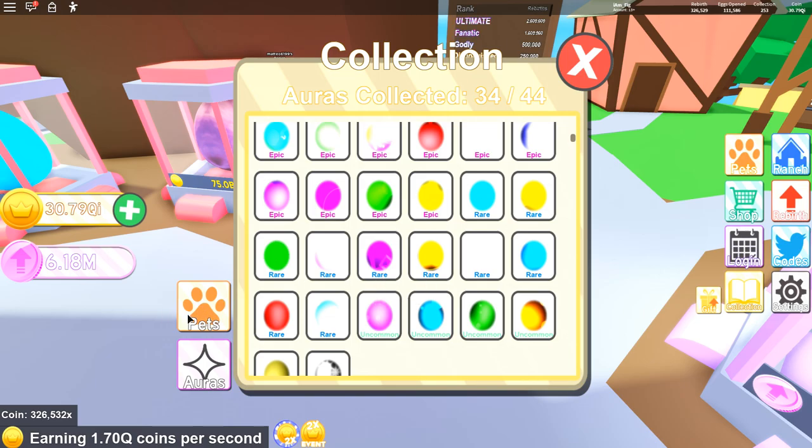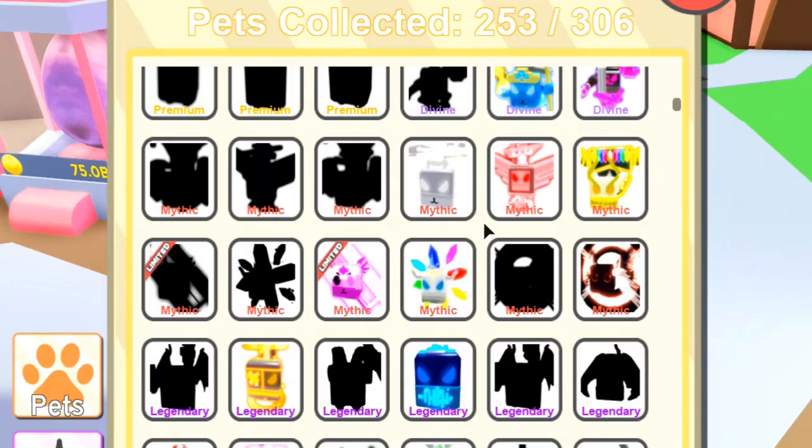Let's check out the collection index. I now have 253 out of 306. The two pets I didn't get are the ancient earth dragon and the shiny ancient earth dragon, and the other one is the whirlwind and the shiny whirlwind. I hope I can get those one day. Let's head over to my ranch and I'll show you what the pets I just got look like.